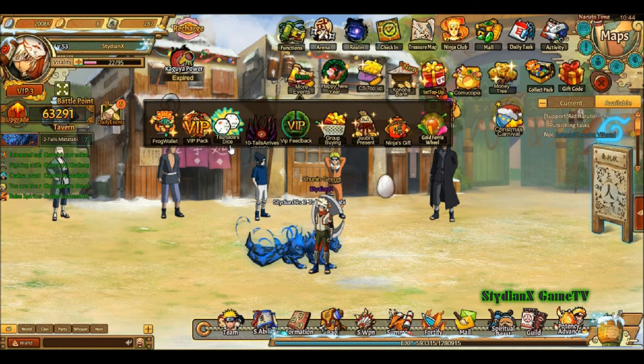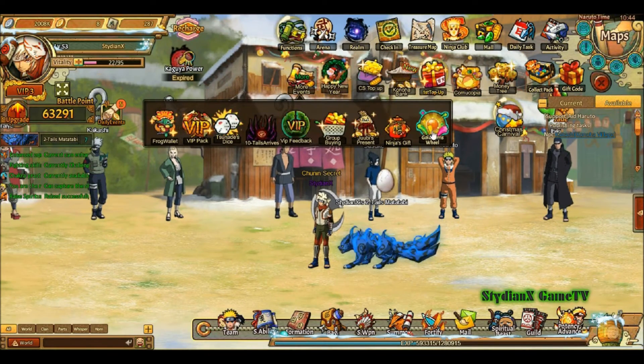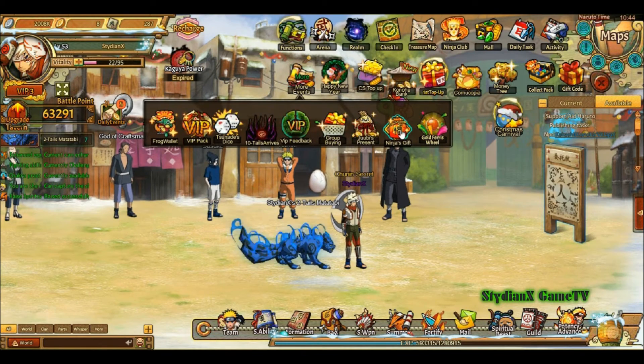One more good thing is this Tsunade thing. I'm not gonna open it this time because if I open it, it's going to ask me to reset the whole thing, which I don't like. I'm testing something out — I'm looking for bugs that I can exploit. That sounds so cheap, but you gotta do what you gotta do.